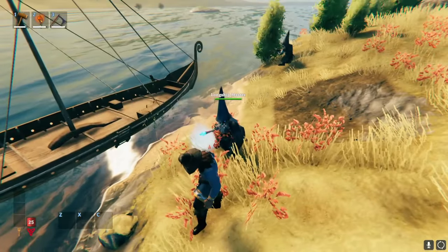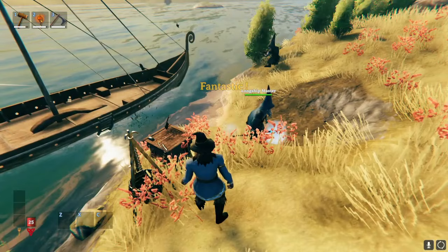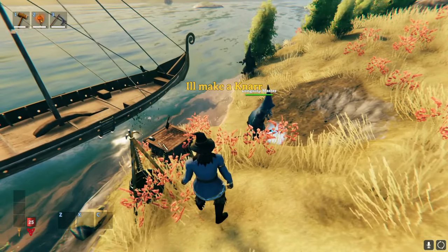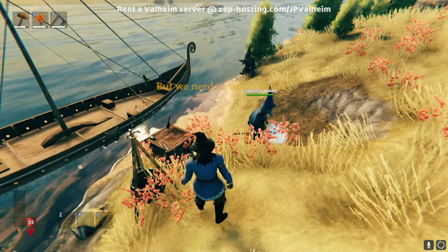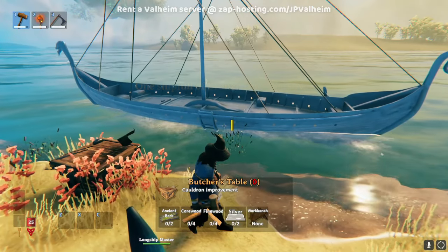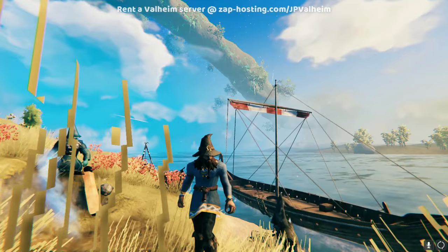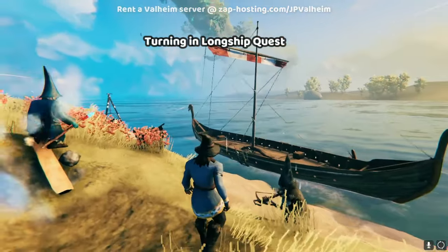This is basically a quest giver. He tells you what he needs. In this case, it's to make a butcher table. And now we've made the butcher table, he notices and says look, this is what you need to do. Bring me all of this metal, and then I'll make you a special kind of ship. You can see here, we already have a ship, but it is just a regular longboat. Basically, this shipmaster will upgrade our boat to a boat that holds way more stuff. The only thing that can destroy it is fire.